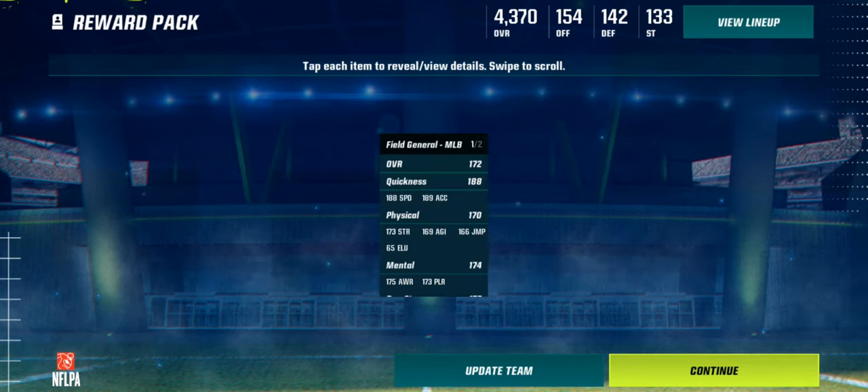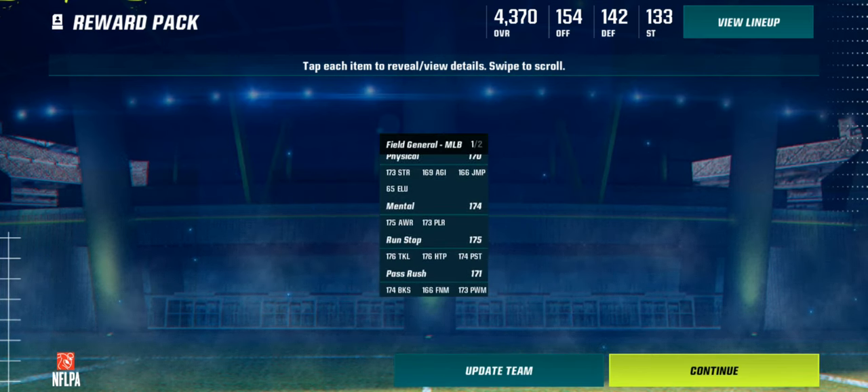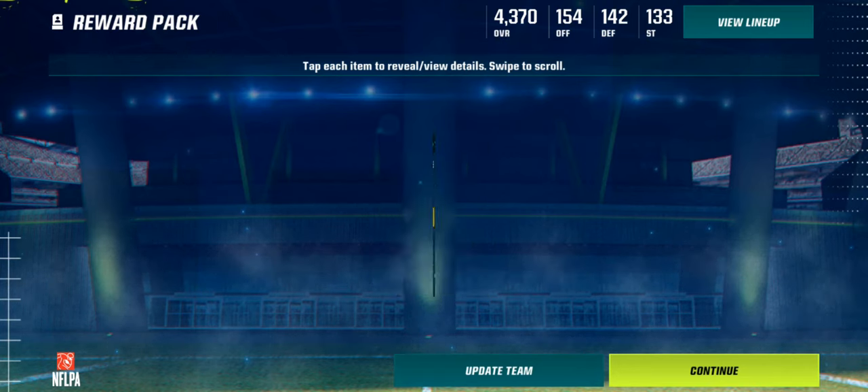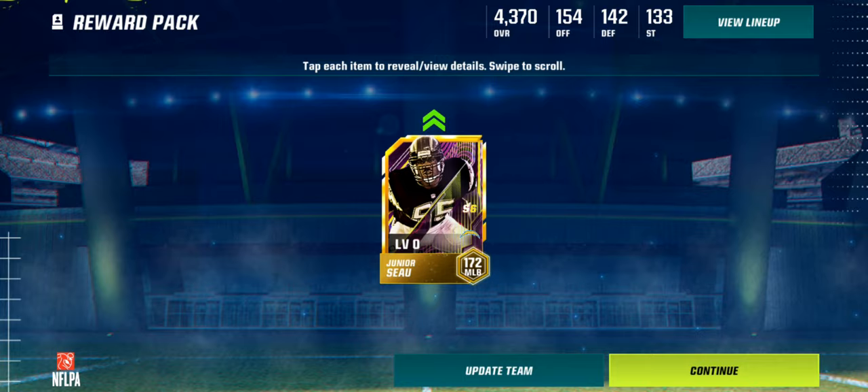There he is — 172 Junior Seao. He's got 188 quickness, 188 speed, good pass rush, pretty good coverage, and 163 zone.